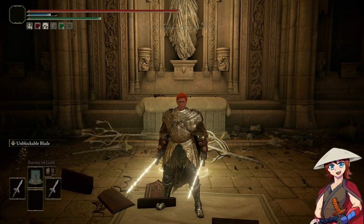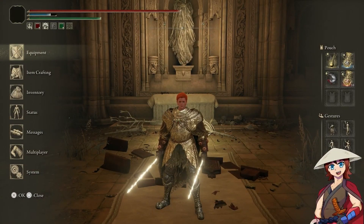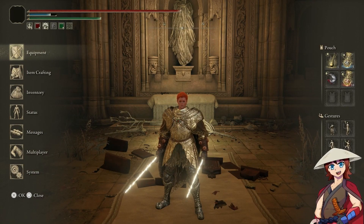Hello everybody, welcome to the Kazuma Kuwabara build from Yu Yu Hakusho — a very old anime. An OVA just came out recently.